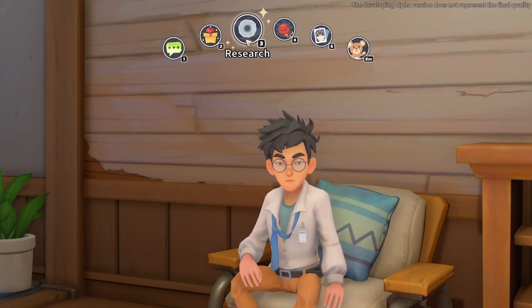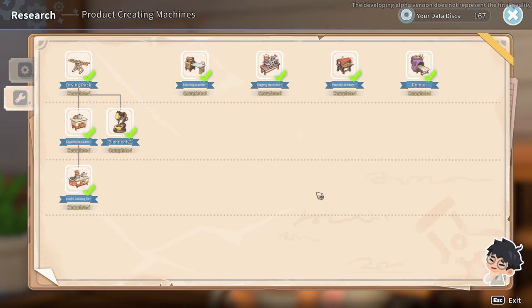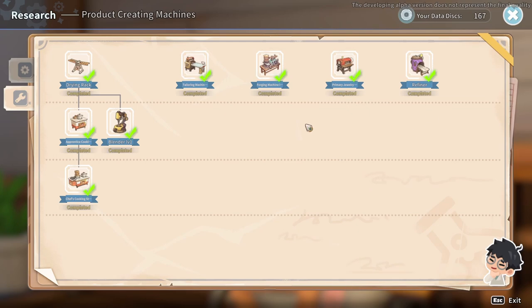In My Time at Sandrock they changed all that — one, to make it a much more personalized experience for how your gameplay goes, and two, just to make it easier. I've completed all the research in the closed beta, but you can pick what you want to research and in what order. You no longer have to leave it to chance. If you click on something it tells you how many data discs it costs and how long it takes, and you can speed it up.